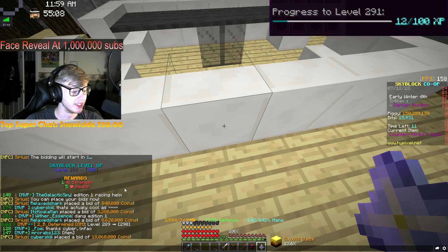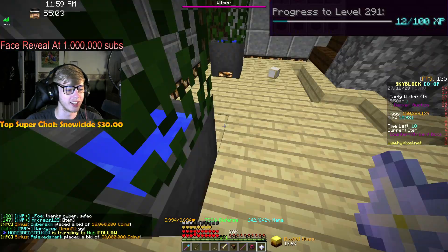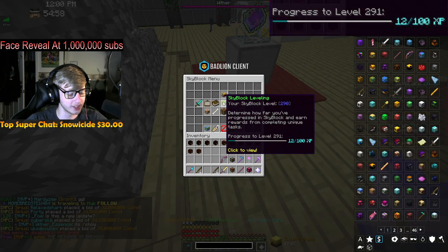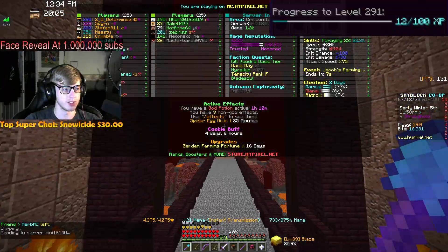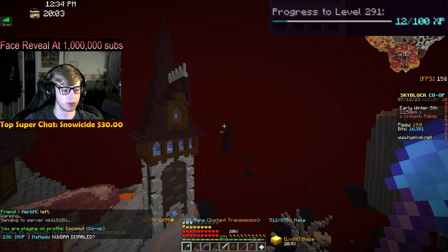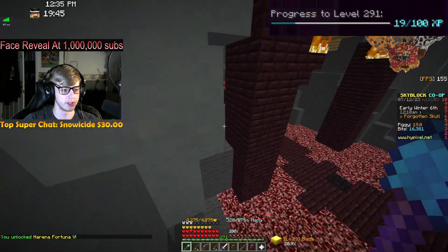We got one strength and five health from that level up — very cool. That puts us 12 to the next level off of that. We do have enough essence again to do another essence shop upgrade — Harina Fortuna 5. We still have 172 essence left but that puts us 19 to the next level.